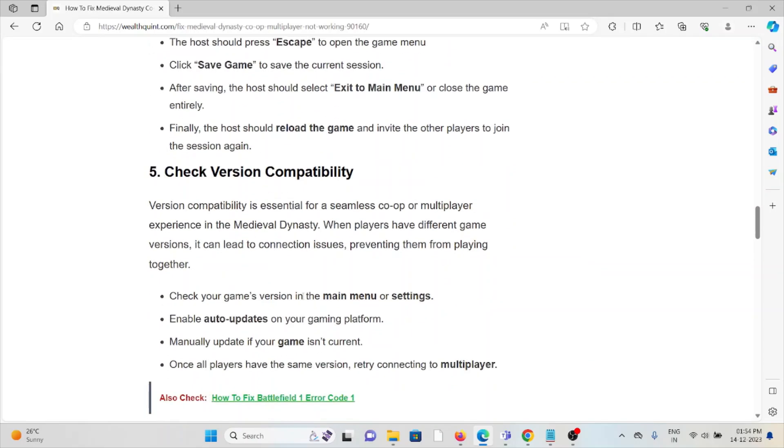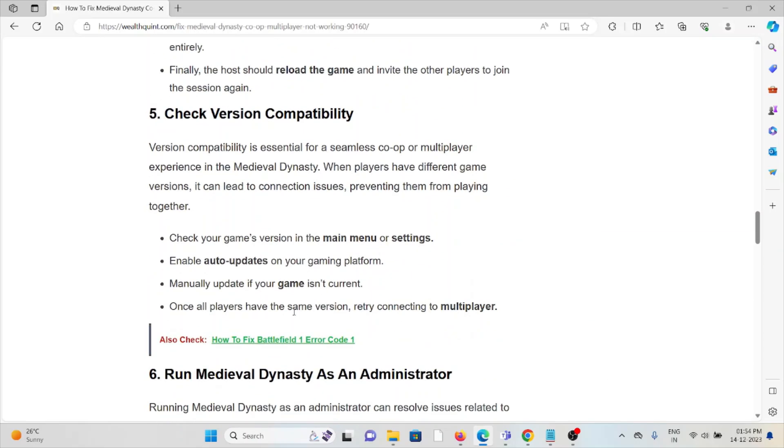The fifth method is to check version compatibility. Version compatibility is essential for a seamless co-op or multiplayer experience in Medieval Dynasty. If players have different game versions, it can lead to connection issues, preventing them from playing together.